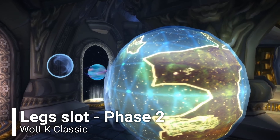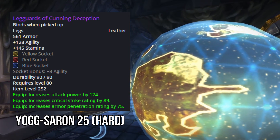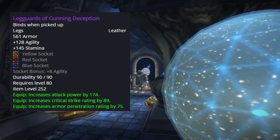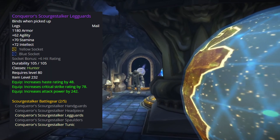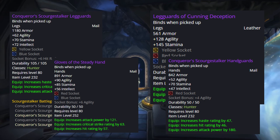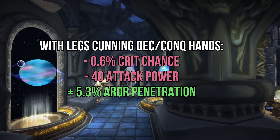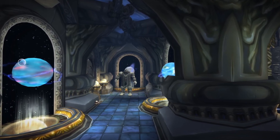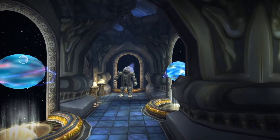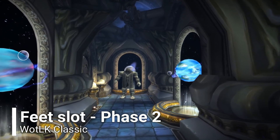For legs, Leggings of Cunning Deception are undoubtedly the best — high stats with attack power, critical strike, armor penetration, and three sockets — but wearing them means no two-set bonus and more leather items, which affects PvP players. If you pick Conqueror legs, the hands slot stays as the Gloves of Steady Hand. If you want the best legs, switch hands to Conqueror gloves, losing about 0.6% critical chance and 40 attack power but gaining 5.3% armor penetration. This second leg option is leather, so loot priority is also a consideration.